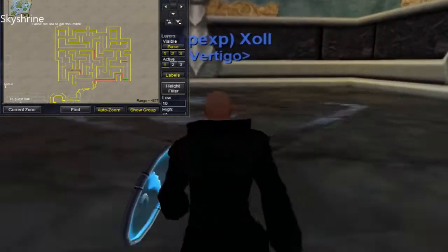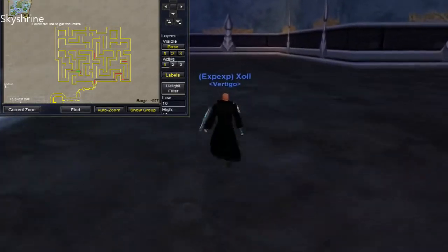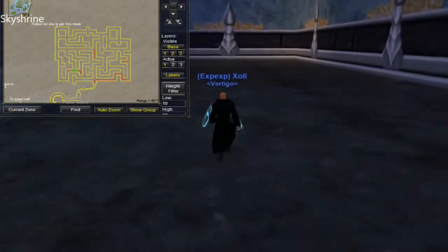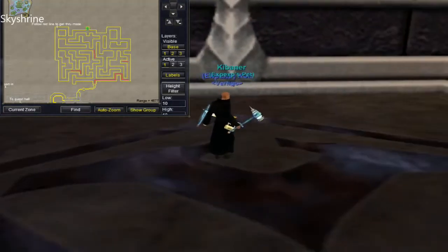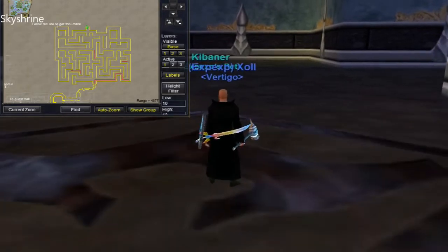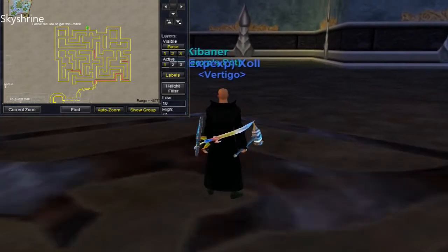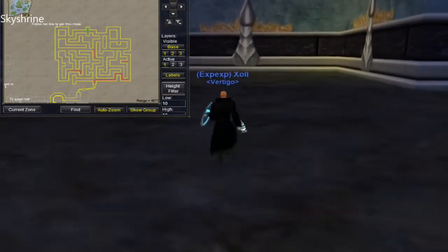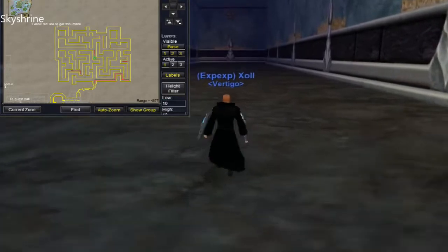If you just follow where I'm going, you step on the teleporter and go to the left. Step on that teleporter. This part's a bit tricky because you have to go forward and then come back. Move forward, stop, come back, and now you're ready to go on to the next area.